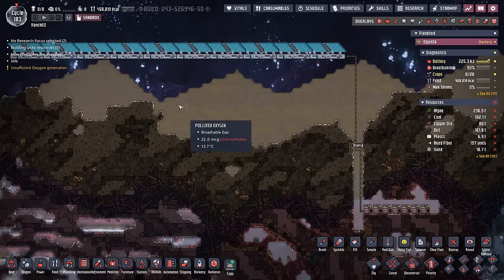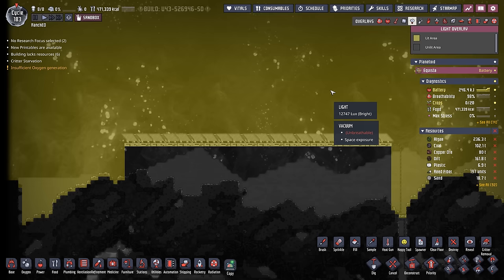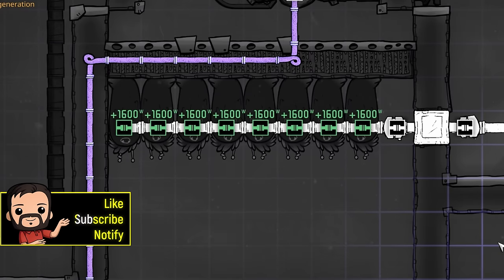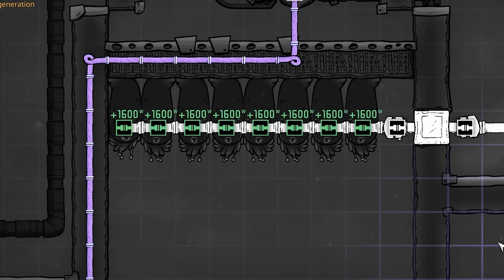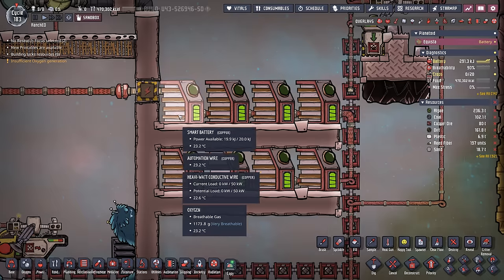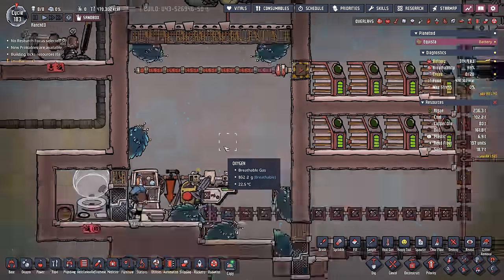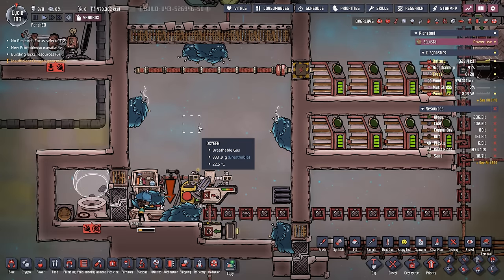Much the same way we do with solar panels — and solar panels are an important note, because they go really well with plug slugs. Whereas solar panels absorb light during the day providing power for your colony, plug slugs produce power at night. So it's possible to run your entire colony with 100% uptime using plug slugs and solar panels. If you have enough batteries, there's no reason you can't run your entire colony off just plug slugs.